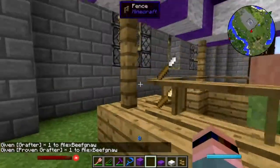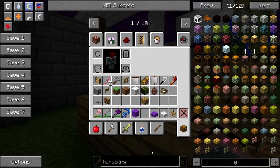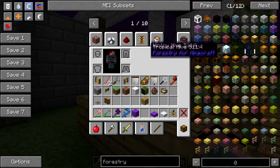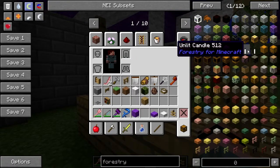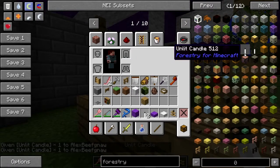Grafter, a proven grafter. What other Forestry tools do we have here? Of course I will not be able to use any of this stuff in survival. What is that — escritoire, analyzer, copper candle stumps, unlit candles.